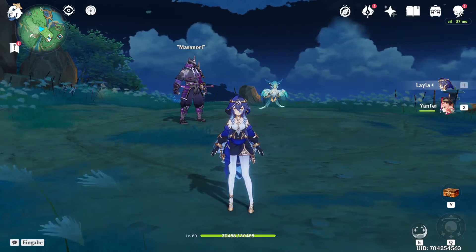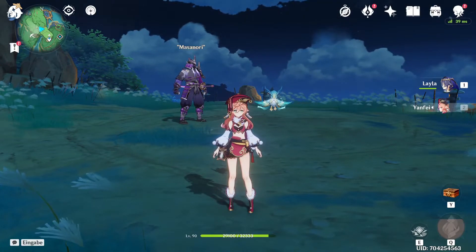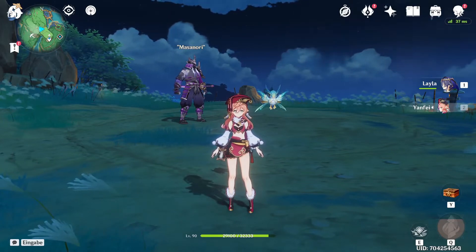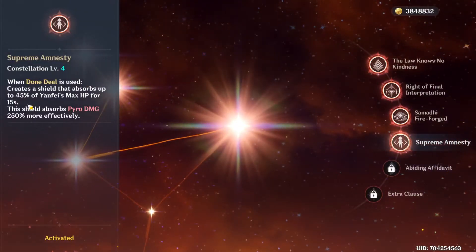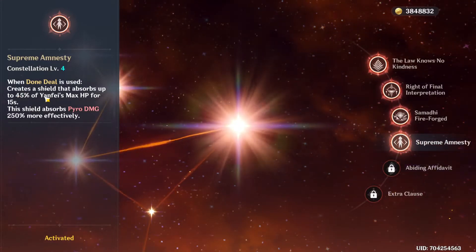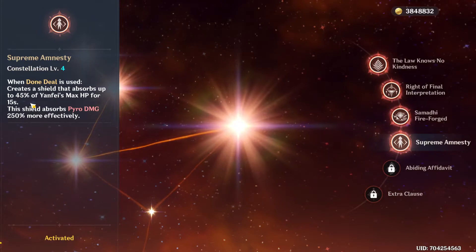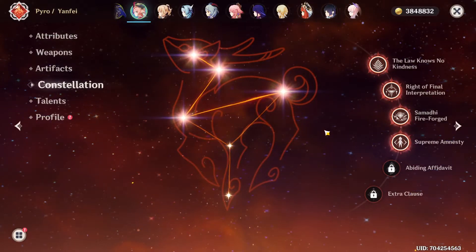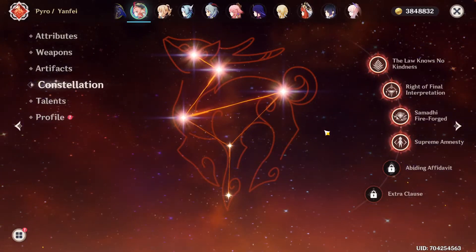My Diona isn't built, so the character I'm going to compare her to is Yanfei, because Yanfei is actually the only shielder I use. I've built my Yanfei as a dedicated shielder with a lot of HP and energy recharge. It's Yanfei's Constellation 4 that enables her to be a shielder. Layla actually gets 45% of her max HP as a shield, which is pretty good, but only for 15 seconds. Her skill, which creates the shield, has a 20-second cooldown, so there's a 5-second downtime — though from my experience that downtime isn't that bad.